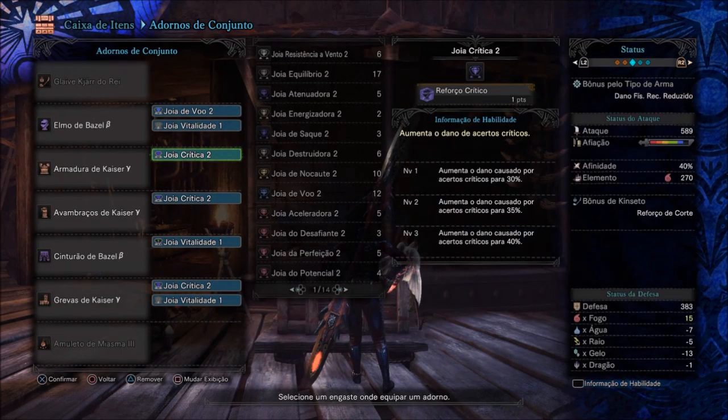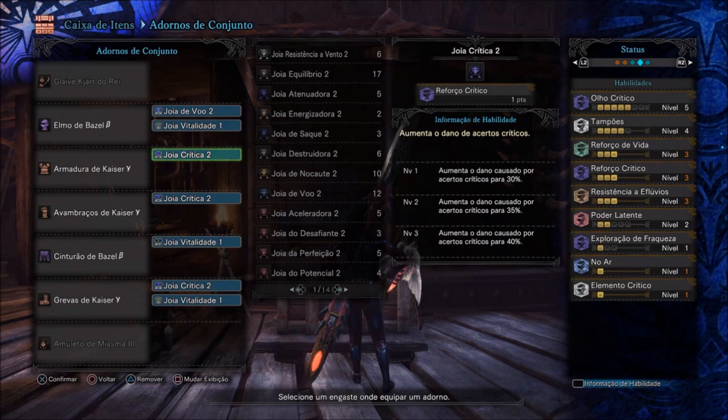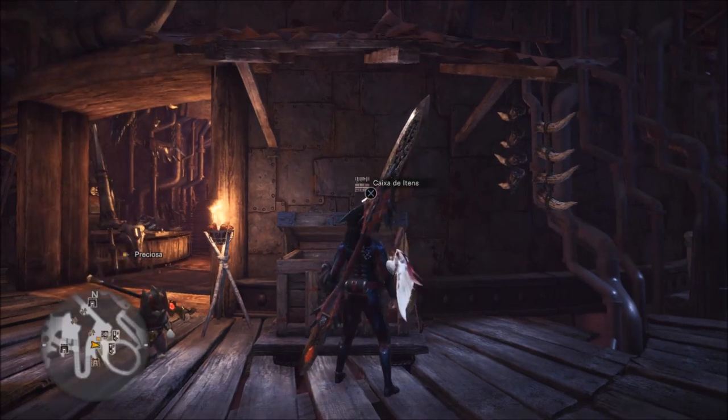The skills we have are: Critical Eye 5, Earplugs level 4 — already a good size to avoid Valhazak's roars — Health Boost also interesting for a survival build so my health is maxed out, Critical Boost at max, and Effluvium Resistance also very good. This is the world build I changed to face Valhazak when I want to farm him, and it gives great results. Let's go to Valhazak so you can see it in action!